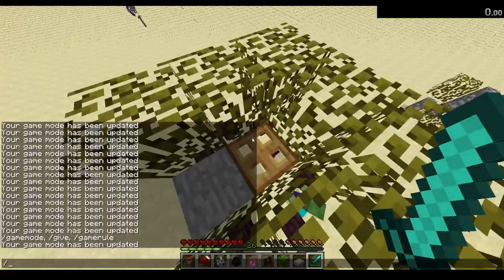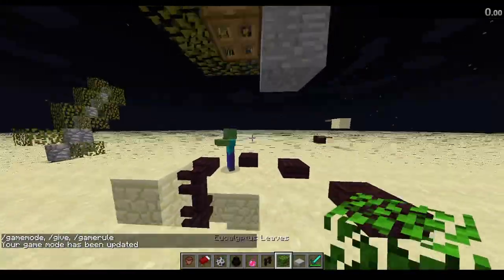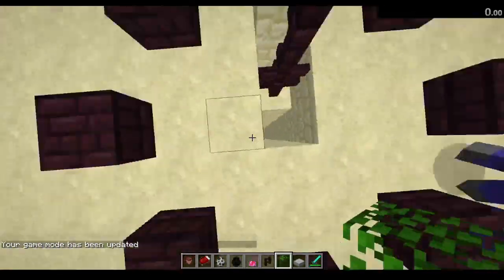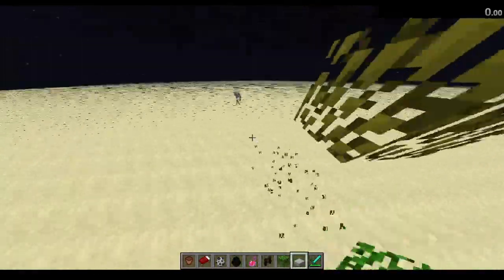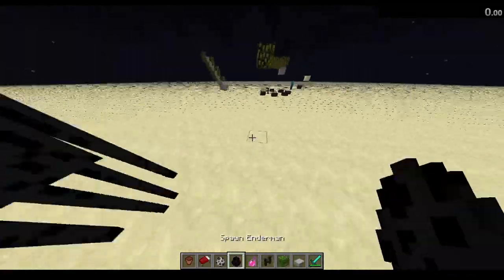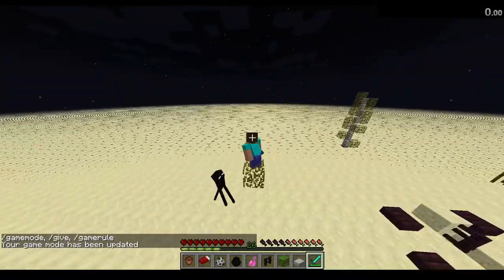Endermen are actually super fast, which is kind of funny to me. It seems like when CJT is lowered, Endermen don't turn as much — they kind of spin quicker whenever they get right underneath you. I'm trying to give an example here.